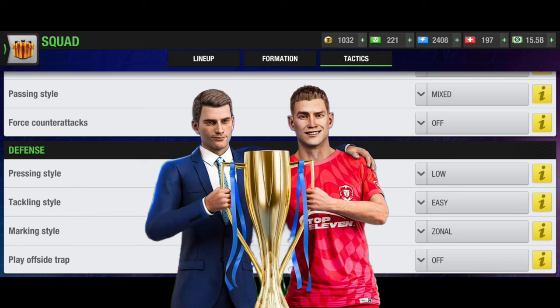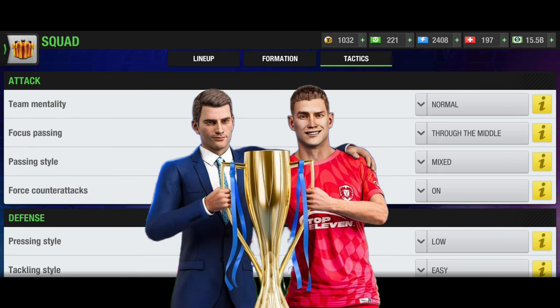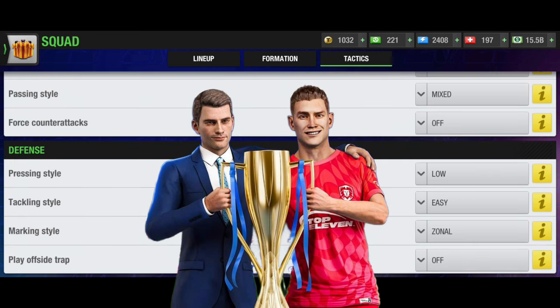You can also play counter-attack football with this formation. You can also play focus passing through the middle — not only down both flanks — depending on your opponent, because your opponent can have weakness in midfield or the central defense. However, to be honest, through the middle will not be so great as there is only one MC. It does have three midfielders: one ML, one MR, and one MC. Pressing style should be low, tackling style easy, and marking style zonal with play offside trap off.